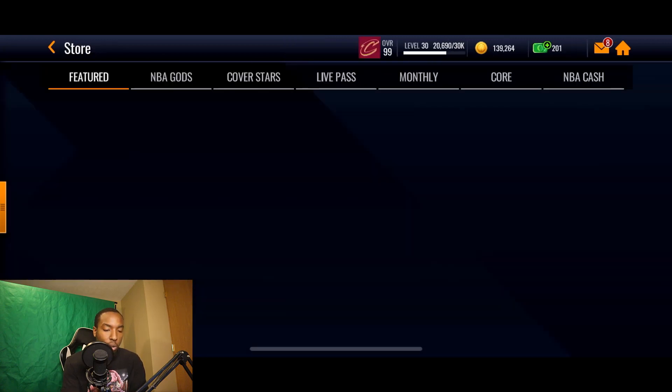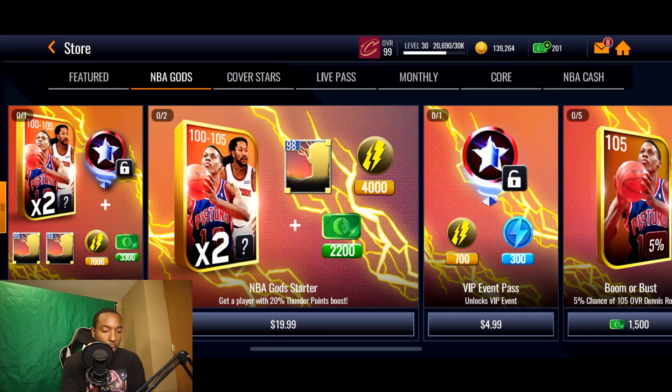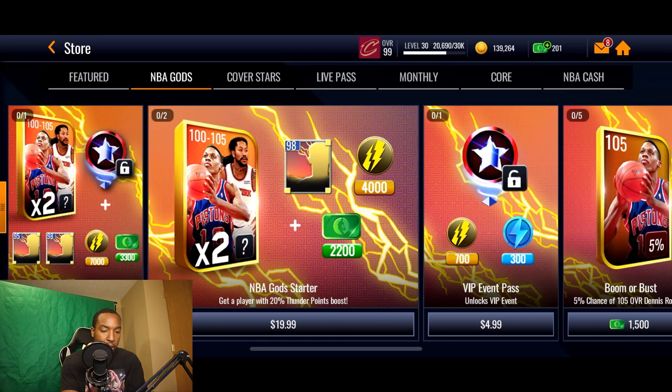They also have packs in the store under NBA Gods. There's a jumbo starter which basically guarantees you the 95 and 98 overall players. If you buy the super starter, you'll immediately unlock the master event, get 7,000 thunder points, 3,300 NBA cash, and two master chance packs — from which you have a chance at pulling Rodman and Derrick Rose.